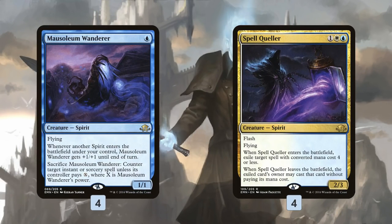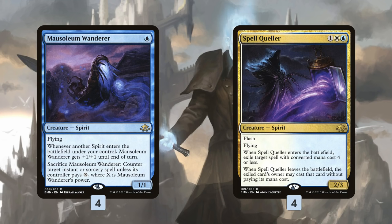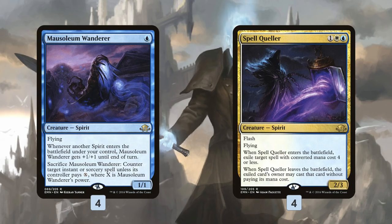Then we have our counterspell spirits. Mausoleum Wanderer comes down on turn one, gets big as we cast spirits, and then kind of force spikes or counters non-creature spells. Really good protection against control decks, good protection against combo decks if our opponent is trying to Ad Nauseam or do other degenerate spell-based things, even against the storm deck. Mausoleum Wanderer is really key to staying alive while also starting our curve on turn one. And then Spell Queller hits a lot of things in the modern format — pretty much every heavily played card in modern is four or less, so it's kind of just a hard counter as long as it's on the battlefield. The combination of Drogskull Captain and Mausoleum Wanderer help protect it so our opponent can't get their spell back after we exile it.